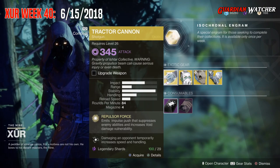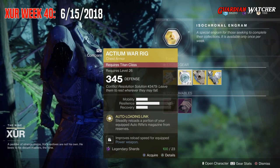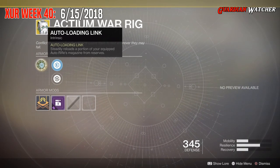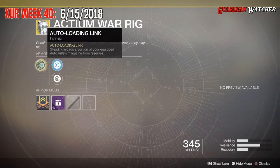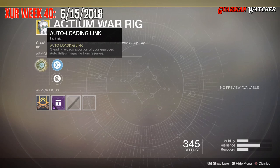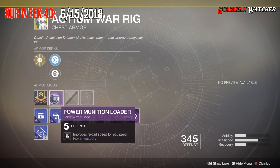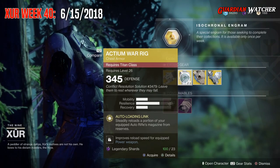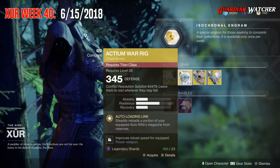Next we'll be going over the Actium War Rig for the Titan. This comes with 1 Mobility, 2 Resilience, and 1 Recovery. The intrinsic perk is Auto Loading Link, which steadily reloads a portion of the equipped Auto Rifle's magazine from Reserves. Then we have Plastille Reinforcement Mod, Restorative Mod, and Power Munition Loader. If you guys don't have this, go ahead and grab it — it's a great exotic in PvE and PvP. I'm definitely going to give it a tier 2 in both.